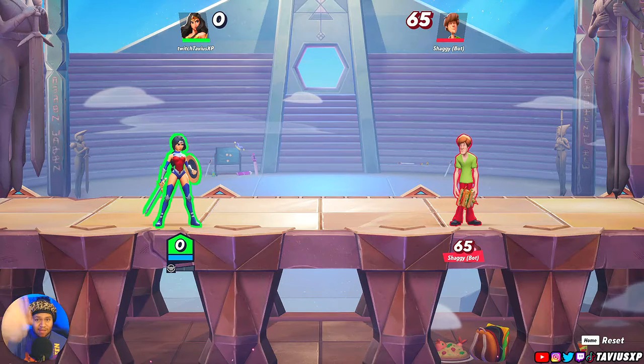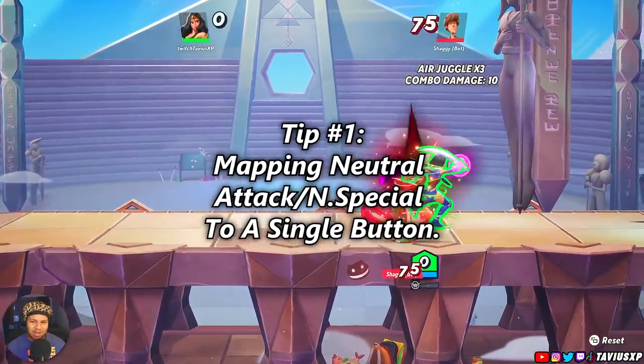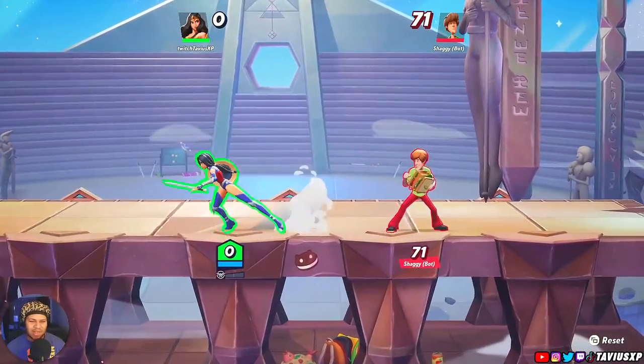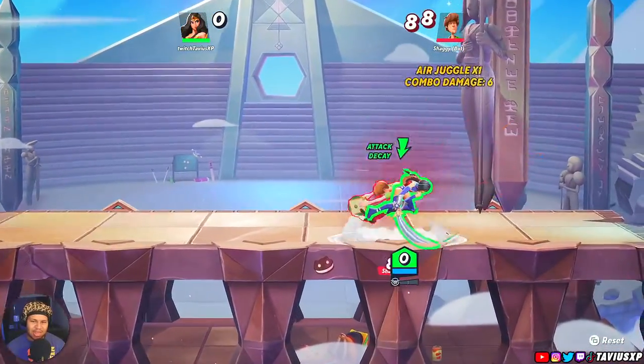This will give you guys some stuff you probably might not have known about if you are new to the game. How many times have you tried to jump in and do a neutral attack and accidentally do a forward attack? A forward attack is basically your forward air if you're a smash player. There are ways to circumvent that so you don't accidentally get this instead of this.